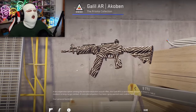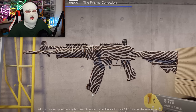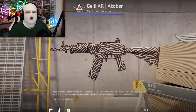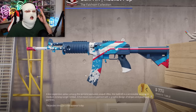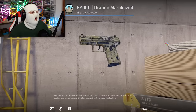Next up is a skin that's pretty new, the Galil Akkoben. In my opinion, this is the worst skin we've seen in a case for a very long time. It's a blue Galil, but look how bad it looks. Just compare it to the Galil Rocket Pop, which in my opinion is way more colorful, looks way more like a skin, and looks better — and it's also a blue quality Galil.